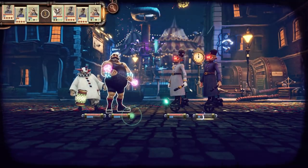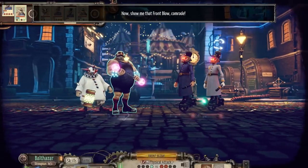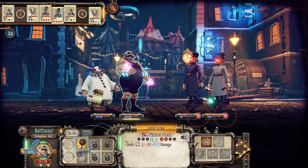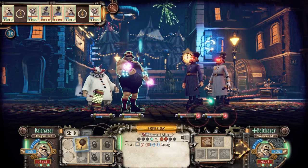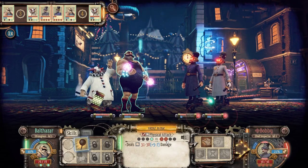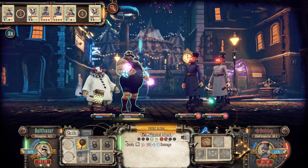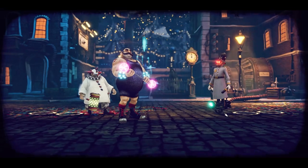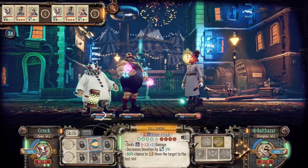We're skipping a lot of the tutorial text. You shouldn't take much damage on this first battle since it's just teaching you how to play. We're going to do a front blow — it's only activatable if Balthazar the strongman is in the front position, and it hits the first two enemies. Yeah, let's take out this first little bobby — they're on weird motorized unicycles, it's very cool.